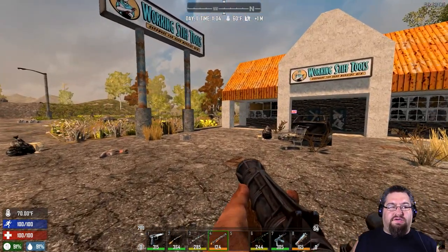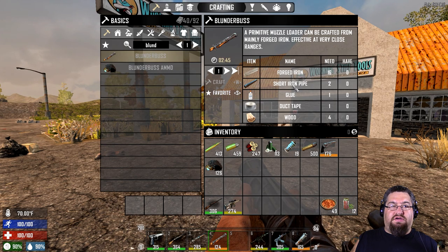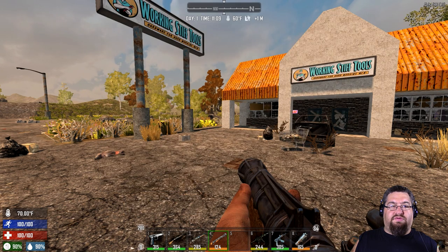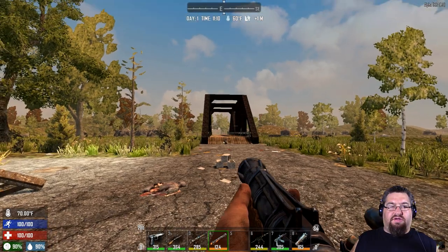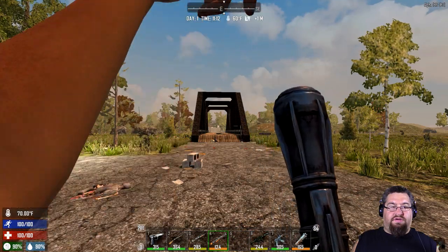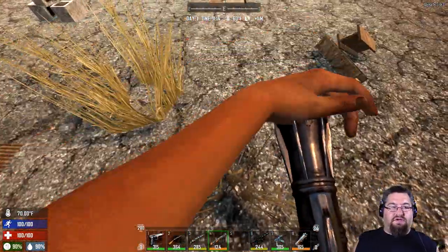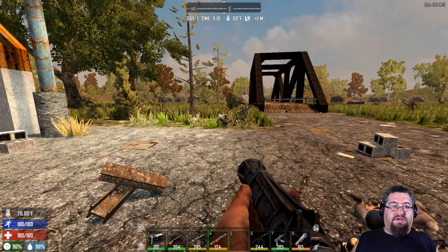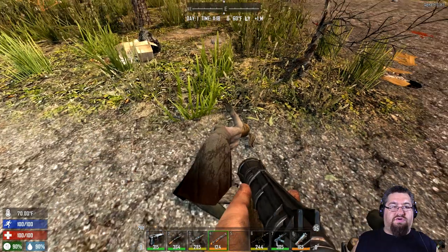Here's one I learned about just recently: the blunderbuss. You actually know how to make this from the start — there's no recipe needed. You just make it from the start. You need forged iron, a short iron pipe, glue, duct tape, and wood. To make blunderbuss ammo, you need stone, gunpowder, and paper. Pretty simple — no forges or workbench needed. It's your old-style blunderbuss: you shoot it and it takes forever to reload, but it's very strong at close range. One shot and it destroyed her.